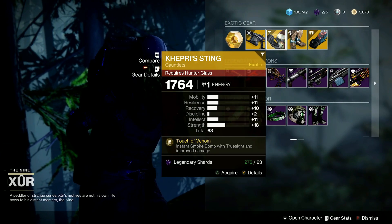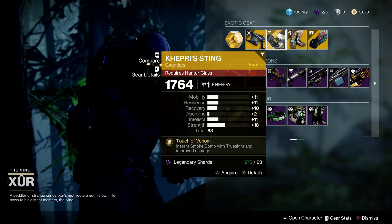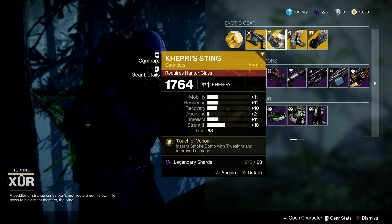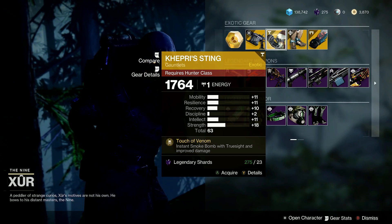Up next, we got the Kepri Sting Gauntlets for my Hunters with a total of 63, with spread-out stats and 18 Strength. Touch of Venom — instant Smoke Bomb with True Sight and Improved Damage. Not bad.